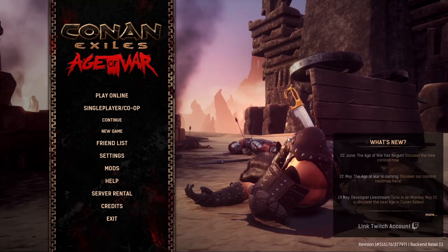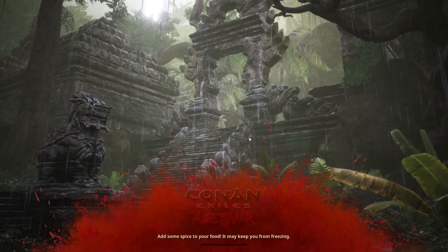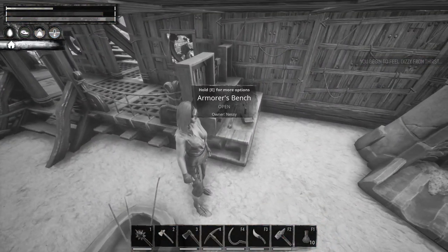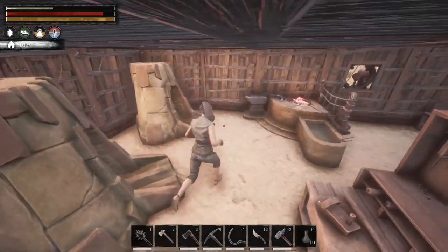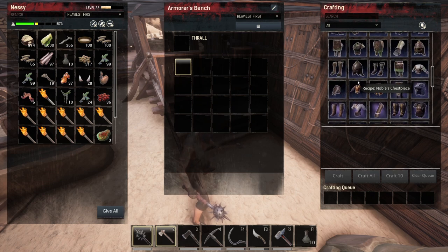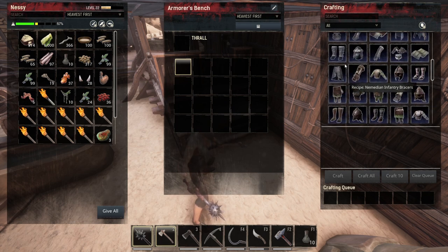Welcome back to another episode of Conan Exiles. Last week I failed to upload an episode because I was ill and thought I should rest instead of recording. Recording only takes about two hours, but the editing part is harder because I need to trim off all the nonsense. For now, let's craft some armor and get on with it, because I'm sure you guys are excited for me to fight a boss, just like I promised last episode.